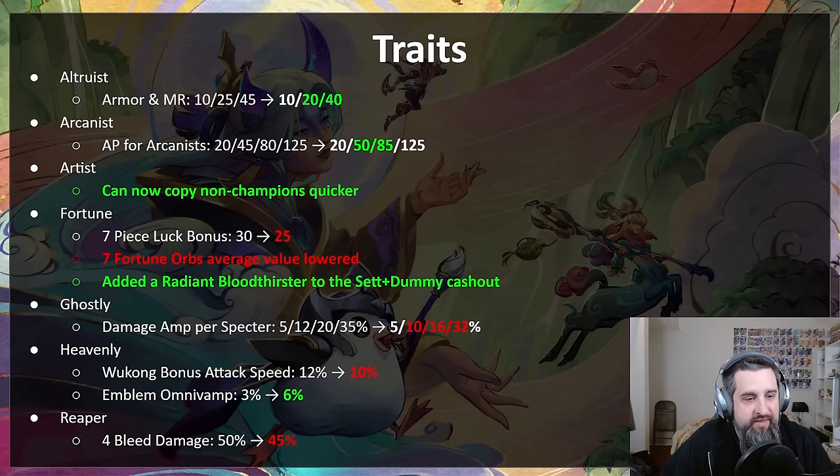Heavenly was really reliant on Wukong, and that Wukong attack speed bonus was pretty insane — that gets nerfed a bit. The heavenly emblem, which was like a fake bonus at roughly four percent omnivamp, has now been doubled, so the heavenly emblem should be a bit better. Finally, reaper — we've seen a lot of success with Yone builds, so reaper gets its four-piece bleed nerfed a small amount. I still think Yone is going to be one of the better comps this patch.